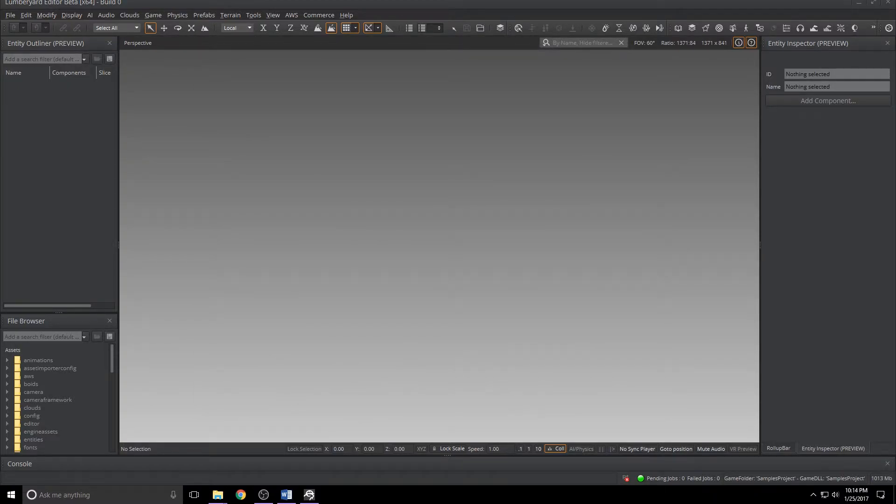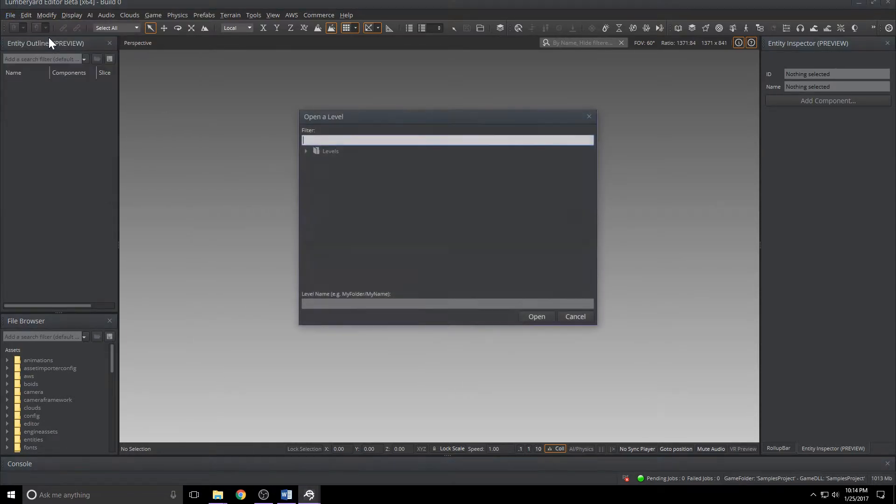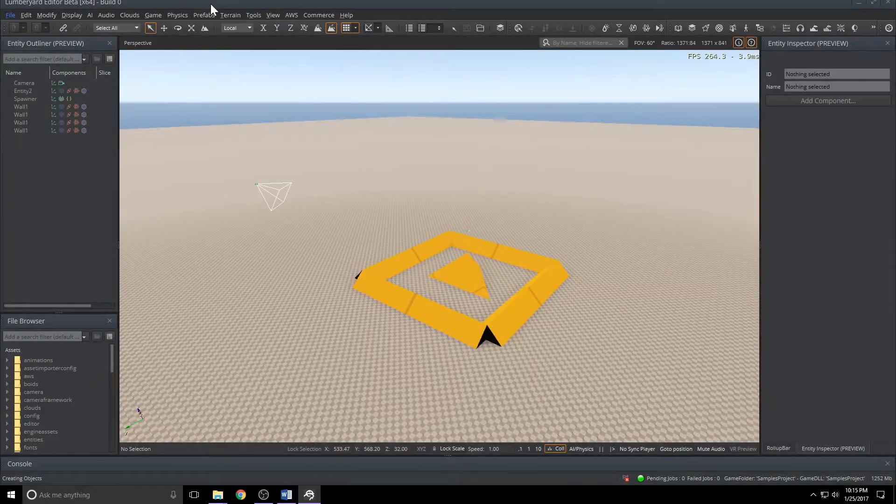Once the Flowgraph heartache subsided, I started taking a peek around. I'm in the samples project. One of the new samples is in the samples project, so let's open it up. Go to File, New, Open Levels, Open Component Tests, and we'll grab the Spawner Component Script Sample. Once it's loaded, you'll see a yellow box. As you can tell over here in the Entity Outliner, these are all component entities. They're really starting to embrace component entities in the examples, which is really good to see.